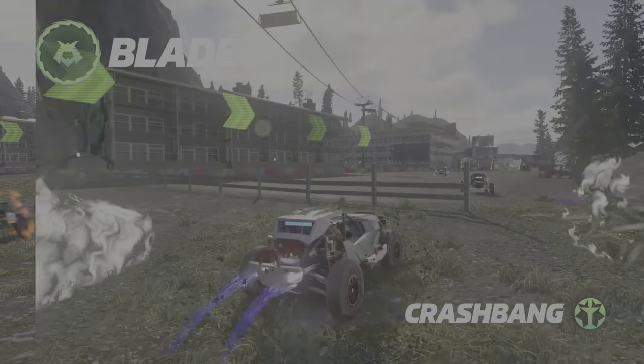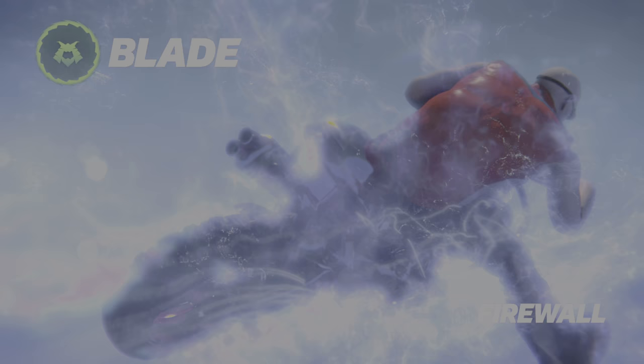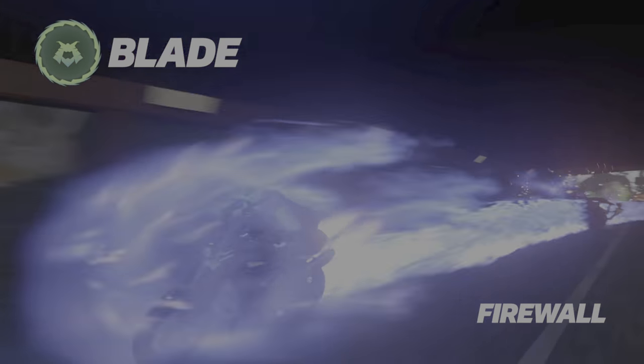Crash Bang. Weaponize your tombstones with a retina burning flash. Give them hell even when you're down. Firewall. Hit rush to scorch the earth and bring down all in your tracks.